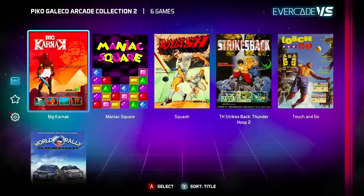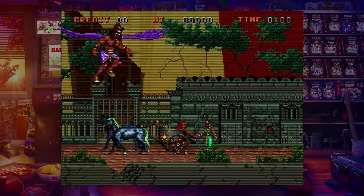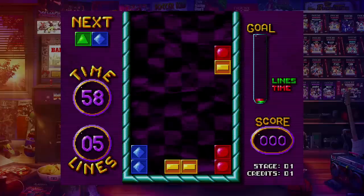Moving on to the Galico arcade collection, which has six games including The Big Karnak — a little Rastan style, and I'm always down for a little Rastan style. Maniac Square is kind of your match-three-on-the-way-down puzzle style game — always fun to play.